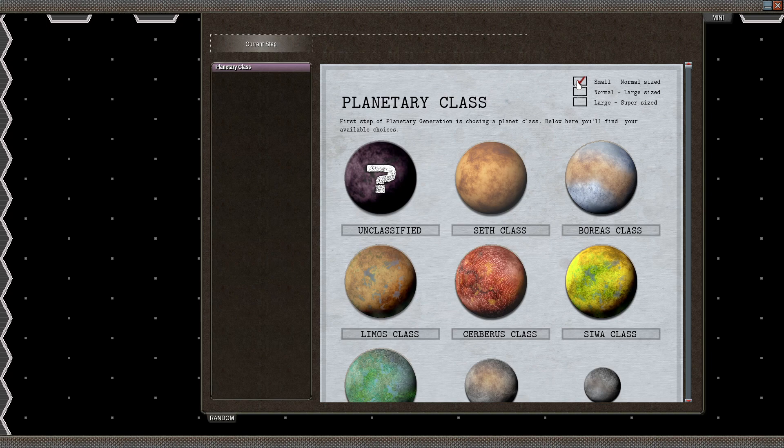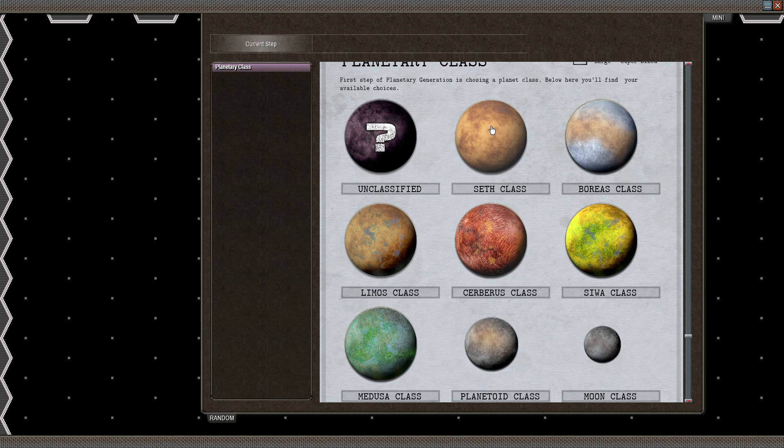Let's start with designing a planet. We'll start with a small planet. We have the choice of either Ceph class, which is a desert planet; Bordius class, which is an ice planet; Limus class, which is sort of like a desert planet but much colder; Cerberus class, which is a lava planet; and Cepha class, which is kind of like Earth but much drier.